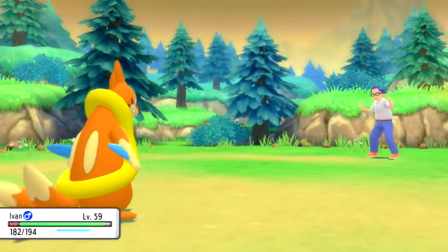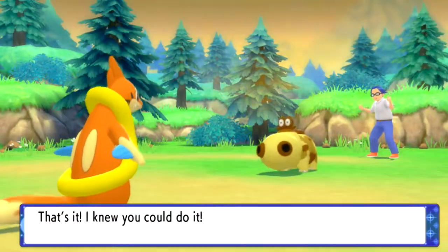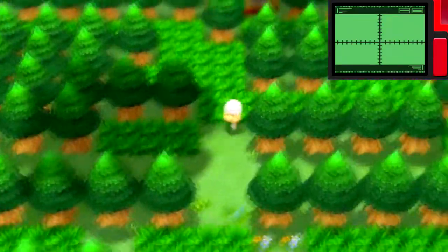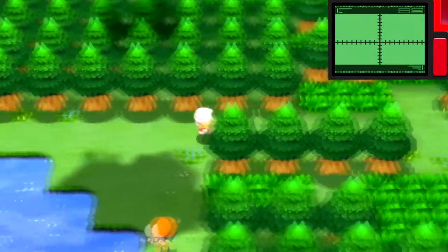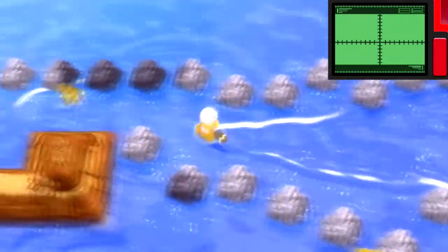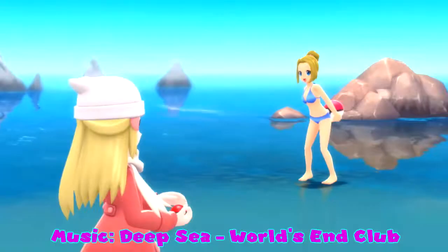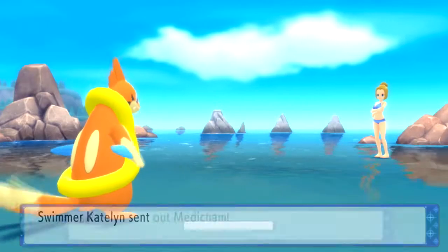Ramanas Park is basically similar to the Pal Park. Where, after you beat the game and obtain what's known as the National Dex — an upgraded Pokedex that allows you to get Pokemon outside of the Sinnoh region — you can find Pokemon around the game that you wouldn't otherwise find here. I don't know exactly how it works compared to the original, but I believe you get similar results according to my research. We can't do it right now as we don't have the National Dex and haven't beaten the game.